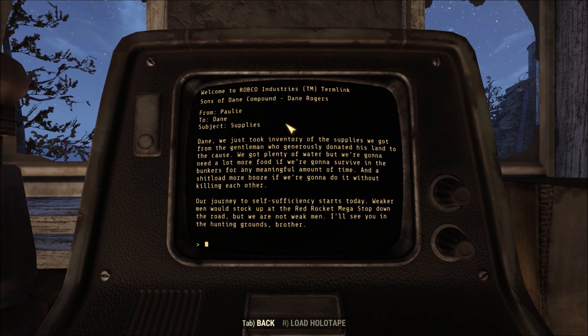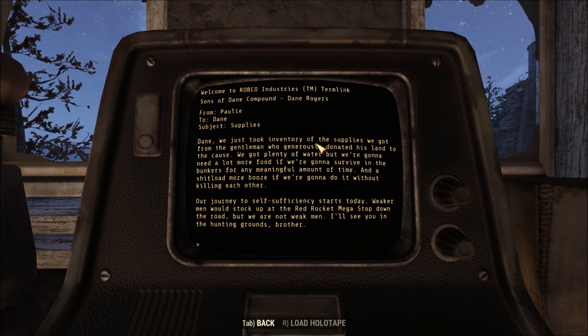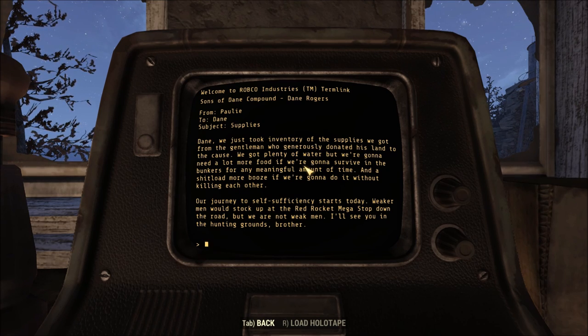Supplies entry: 'We just got done with inventory of the supplies we got from the gentleman who generously donated his land to the cause. We got plenty of water, but we're going to need a lot more food if we're going to survive in the bunkers for any meaningful amount of time. Our journey to self-sufficiency starts today. Weaker men would stock up at the Red Rocket Megastop down the road, but we are not weak men. I'll see you in the hunting grounds, brother.'